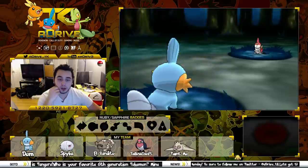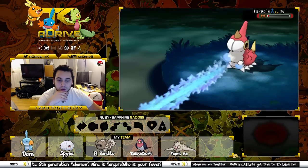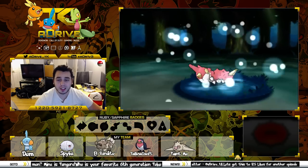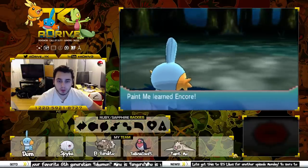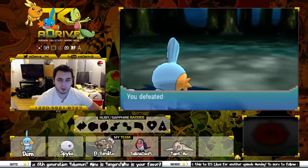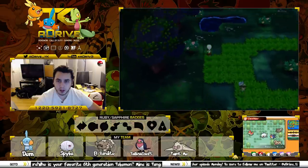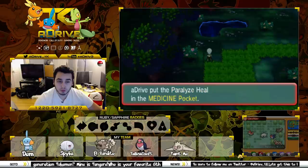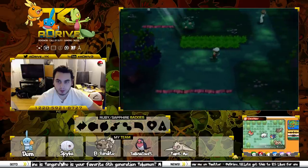I think our team is looking pretty good. We have like three normal Pokemon, but Dom is going to be crucial obviously. I think Beautifly could turn out to be pretty decent. I was hoping for the Dustox, but no such luck. We're going to have a couple new Pokemon coming up too that we can catch — we have the Rusturf Tunnel, and also the route where you catch Nincada and Skiddy and stuff like that. Lots of new potential Pokemon for us to catch.